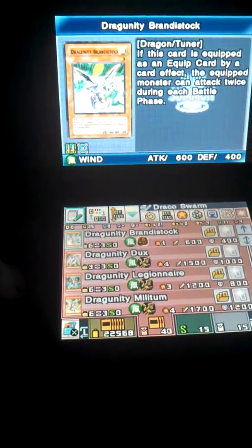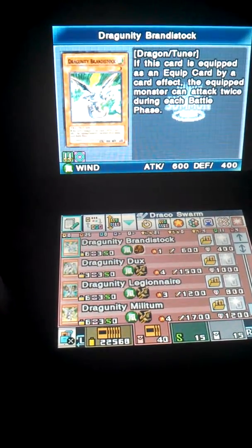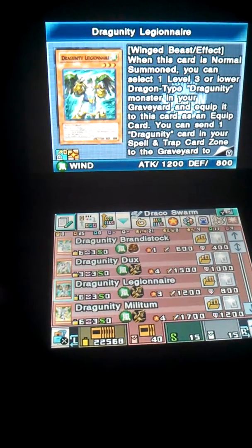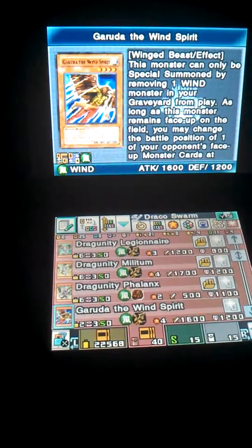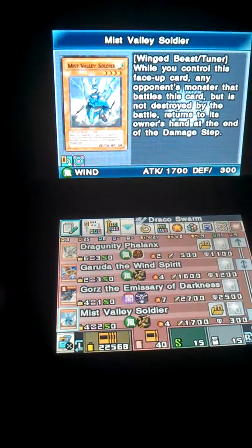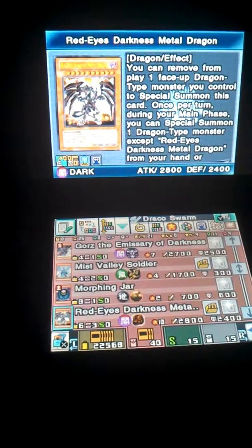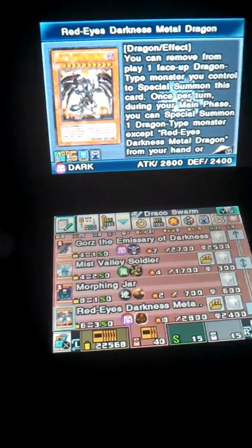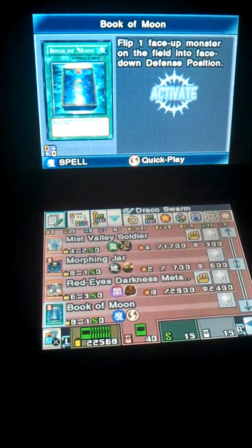To the monsters, we have 3 Dragoonities. Starting off, we have 3 Brandystock, 3 Dux, 3 Legionary, 3 Militum, 3 Phallix, 3 Garuda the Wind Spirit, 1 Gores, 2 Mist Valley Soldiers, 1 Morphing Jar, and 3 Red-Eyes Darkness Metal Dragon — which was actually up to 3 in 2010 and 2011 from what I heard. That's all for the monsters.